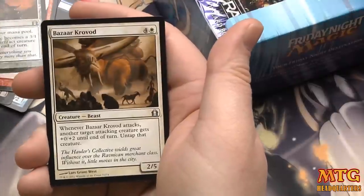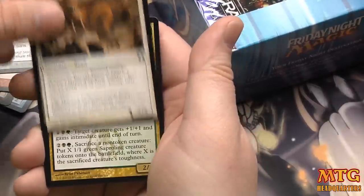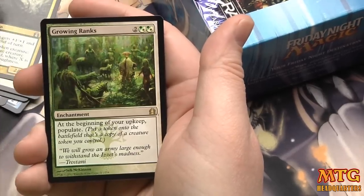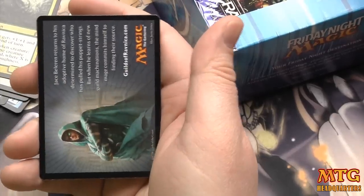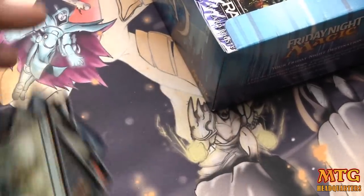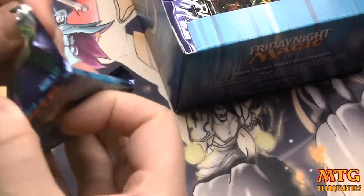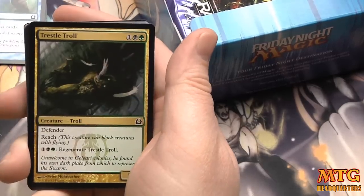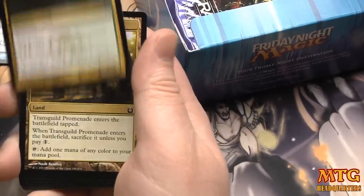Rakdos Keyrune, Bazaar Crowbod, Corrozda Guildmage, and Growing Ranks — a populate enchantment that triggers populate every single turn. It's great in limited if you draft Selesnya, but it's a dud rare on pack three pick one if you're not already in Selesnya.